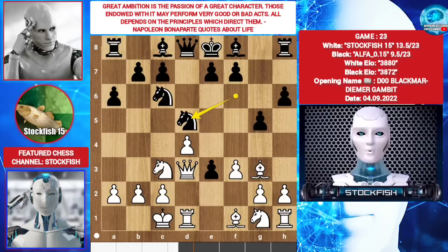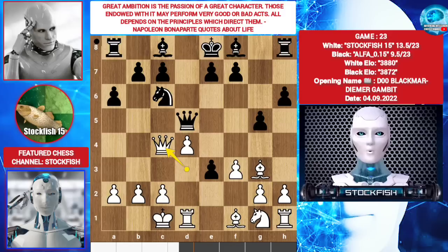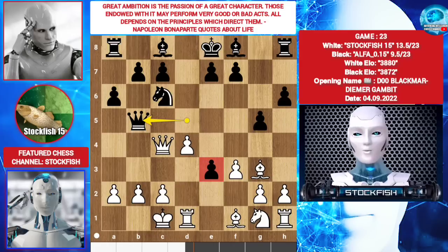Knight d5. Knight takes d5. Queen takes d5. Queen takes d5. Queen c4. Queen b5. I don't want to keep Black's most powerful piece, so I played queen takes queen, which is an excellent move. Better move was bishop takes pawn — don't worry about that pawn, because I can take the pawn anytime I want.